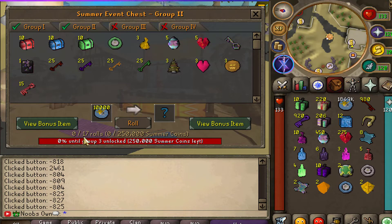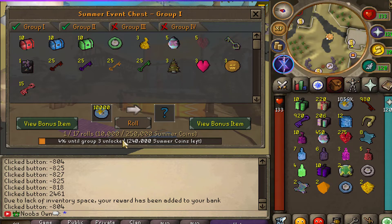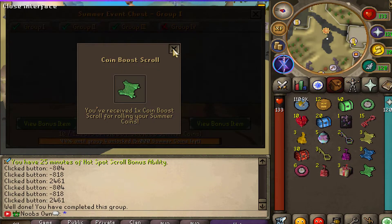In group two, rolls cost 10,000 coins each and you have 17 rolls to complete before moving to group three. I'll go ahead and empty my inventory so you can get a more accurate idea of all the items you'd get from spending 250,000 summer coins on group two. We've now unlocked group three, which has even more upgrades and items. This will cost half a million summer coins, which is a lot.